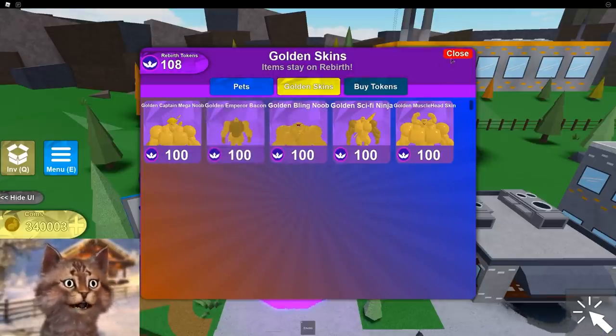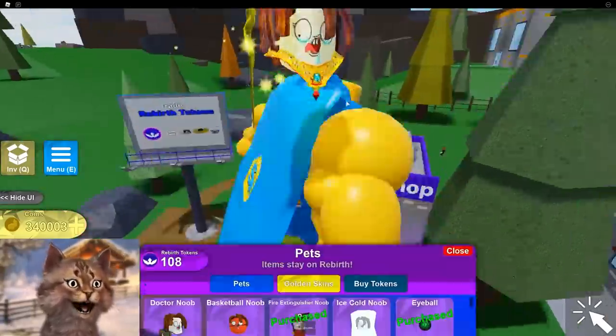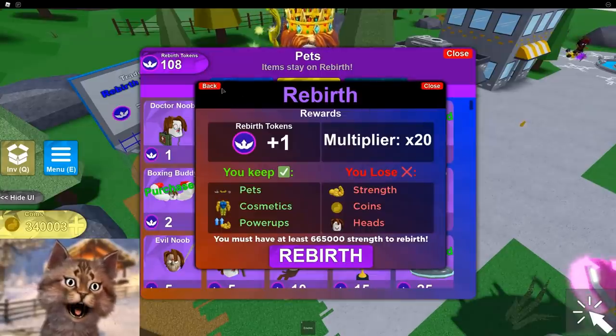Golden Bling Noob has a chain and he's angry. But I kind of already have a chain and being angry is... I don't know, it's not that cool. And then we got the golden Sci-Fi Ninja. That's pretty awesome. But we kind of already have this Sci-Fi Ninja.